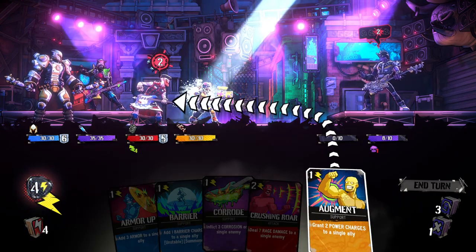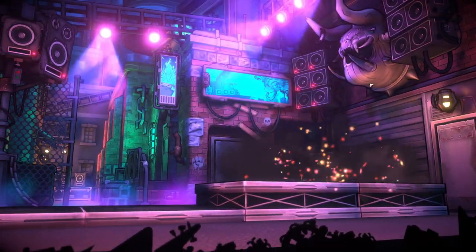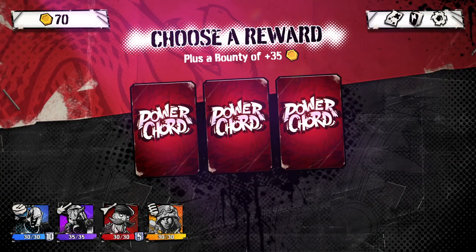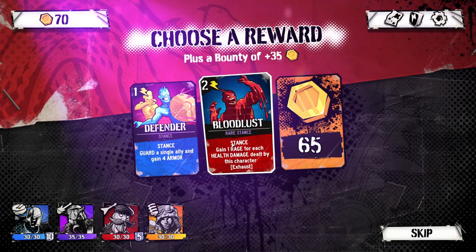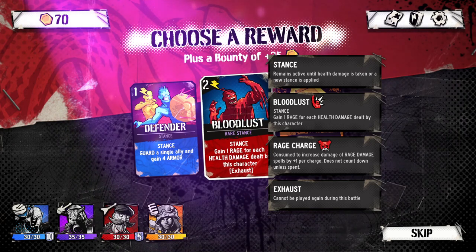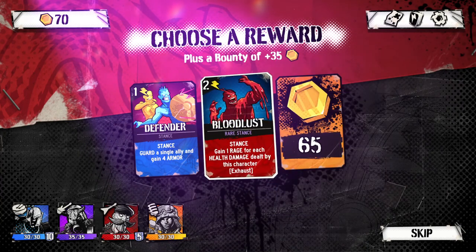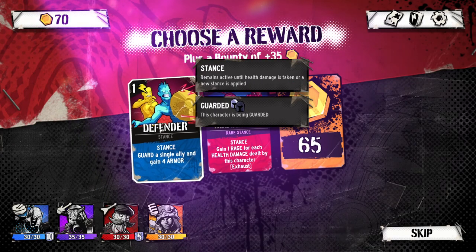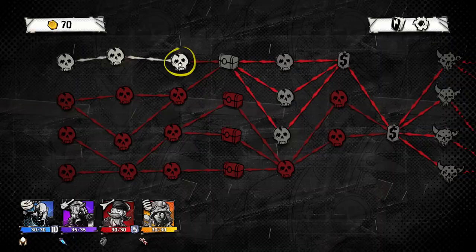Let's go ahead and charge this guy up to deal the last blow. Defender bloodlust stance: 'Gain one rage for each health damage dealt by this character. Exhaust.' So this is an interesting card — it's going to pay off more in the late stages of a battle than the early ones. Guard a single ally and gain four armor — let's take that. I feel like that would be good. I don't know what's going to happen if a character dies — are they dead for the rest of the campaign?